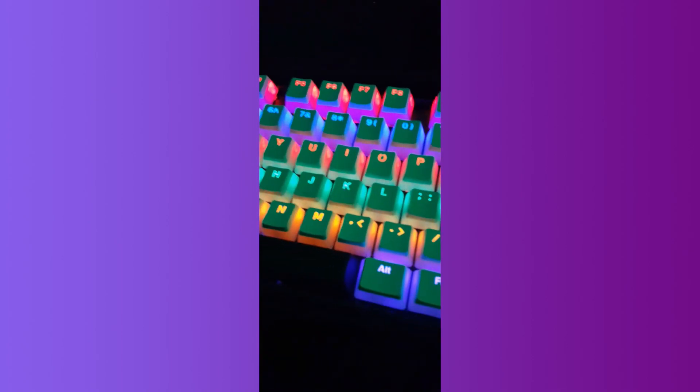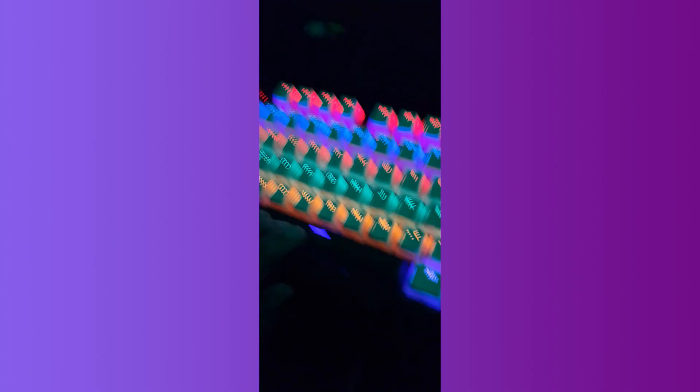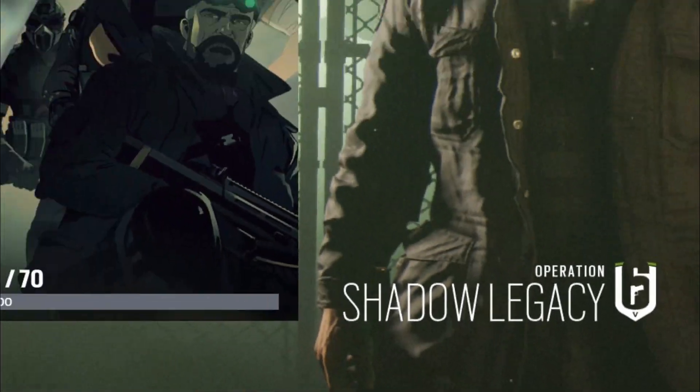Oh, I got a new keyboard. I don't know if I've shown you all this, but it's a Red Dragon K — I got HyperX pudding keycaps. I sort of blended them — this is the stock spacebar and the stock escape. I think this looks pretty neat. And I upgraded my room — I got a skeleton. Anyways, I got off topic, so let's get back into this.